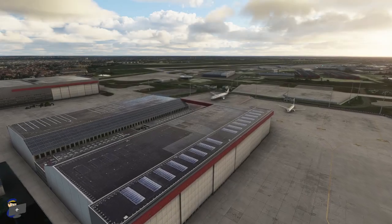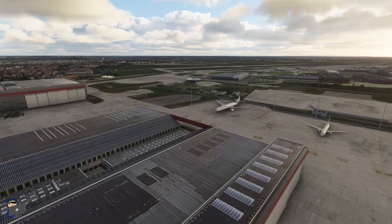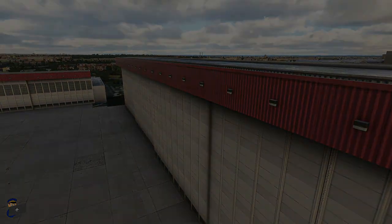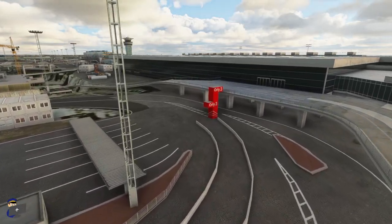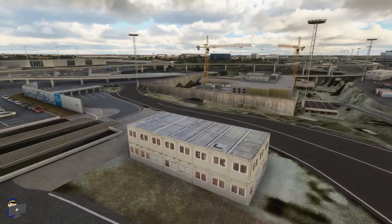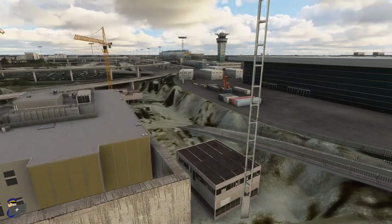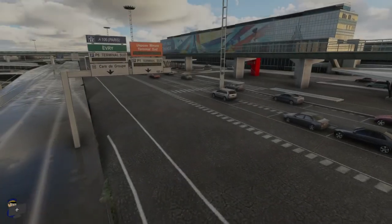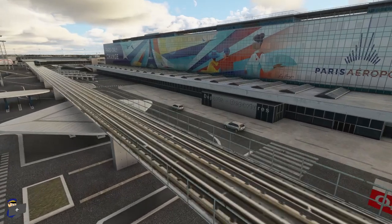Away from the main terminals, a lot of care has been taken in modelling some of the peripheral buildings, such as these hangars here, which very accurately match the real thing. And as we get down closer, you'll notice that the texture work is pretty good as well. A good amount of effort has been put into modelling the land side areas as well. You'll notice the terminal signs, the construction site for the Metro Line 14 extension work, and some really nice texturing on the land side parts of the terminal buildings. The front of the terminal 4 building is particularly impressive, and a lot of work has been put into recreating this rather nice artwork.